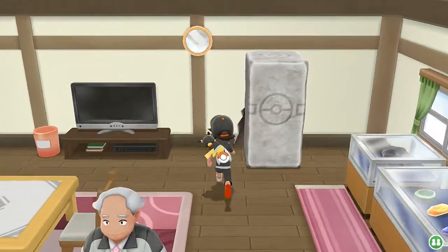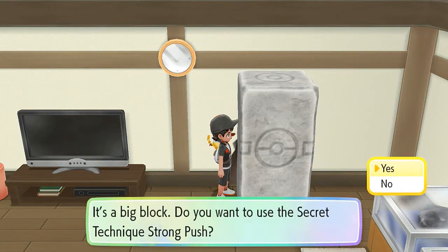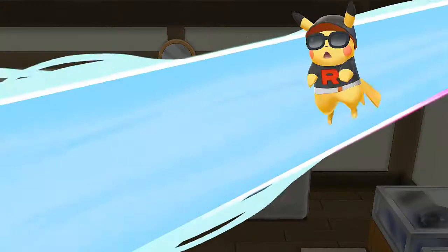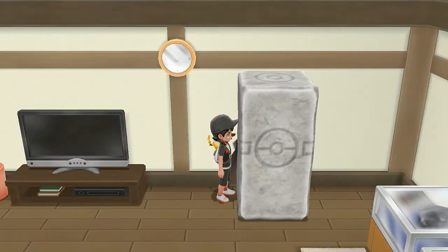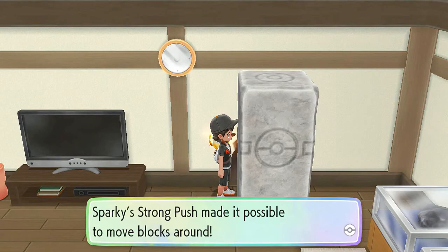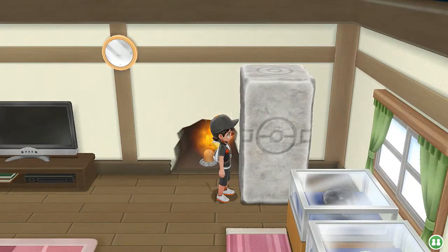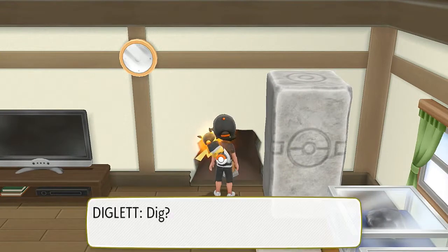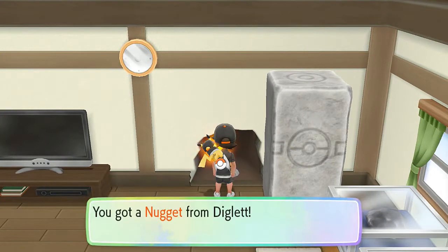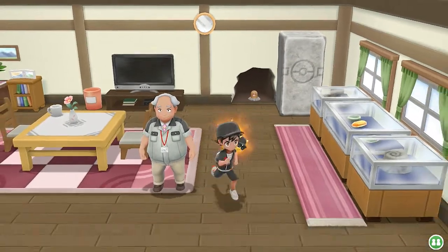Let's go ahead and press this right here and approach the big block. Do you want to push this? Yes! Pikachu learns Strong Push and just pushes it right over. And look at that — there's a Diglett hole, and this Diglett will give us a nugget. I think this guy will give us something every day, so keep an eye out.